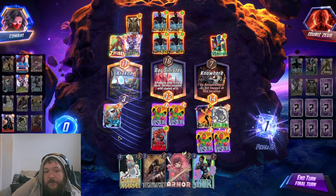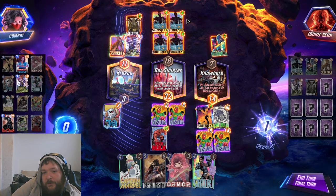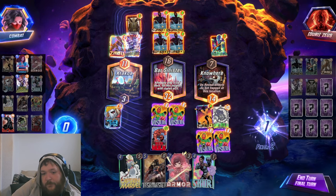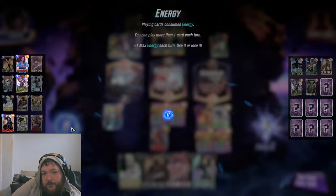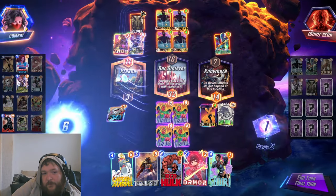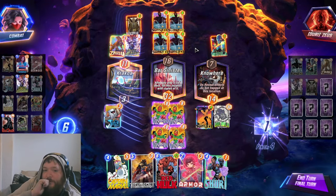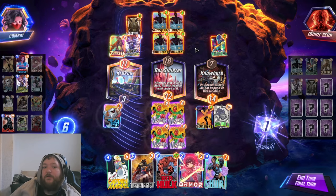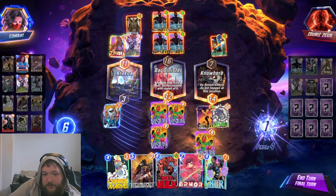If he skips fully, he'd add 6, 12, 18, 24 here — so we have to account for that. Wait, does he even get there if he skips? Oh no, he's got 7 energy, right? So he'd go to 7, 14, 21, 28. He'd add a billion to it — that's a bit annoying.